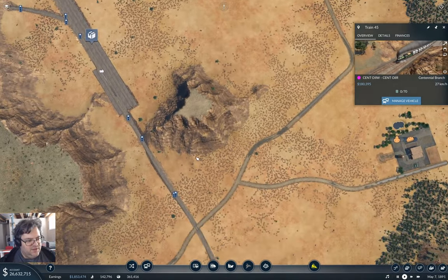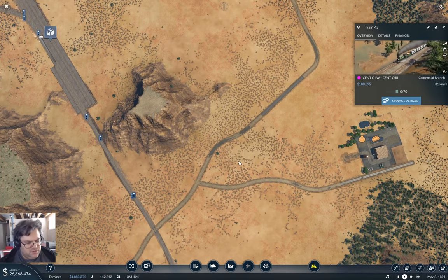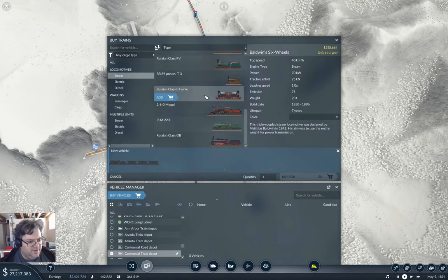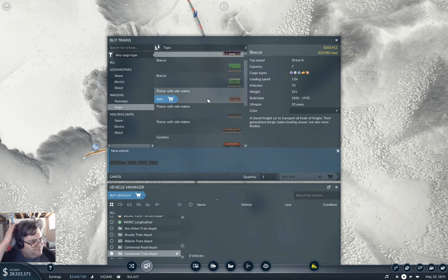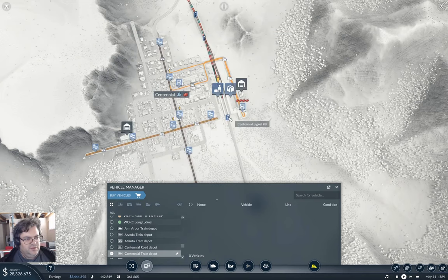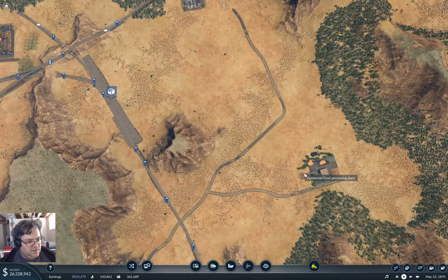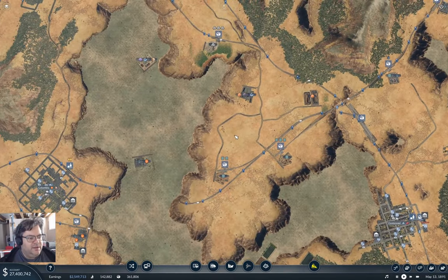And that is exactly what I'm going to do. The first thing I'm going to do is set up the shunting operation here. I did not put the mod for naffies, I don't think. Because naffies would be perfect here — perfect for the shunting. Just because the grain needs hopper cars, gondolas, and the food will need boxcars. But I can deal with that another time.